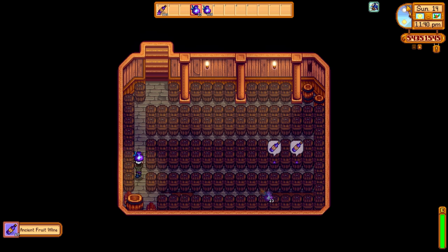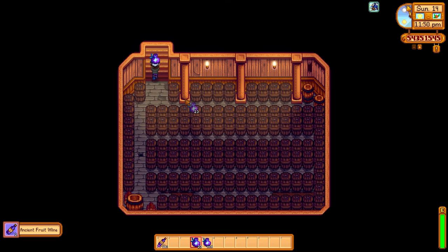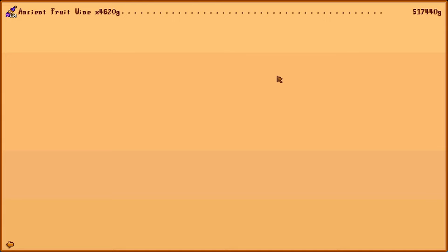Ancient fruit alone is 28 days to grow, it takes 6.25 days in a cask, and then it can take multiple seasons to fully mature. So look at this — 4,620 gold, and that's all in a day's work thanks to the lovely fairy dust. Absolute game changer. You have to try it if you have the Ginger Island 1.5 update.